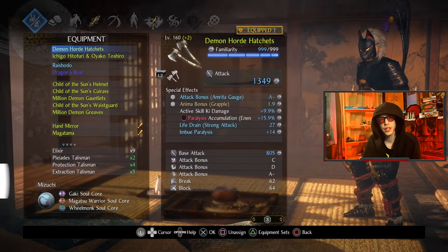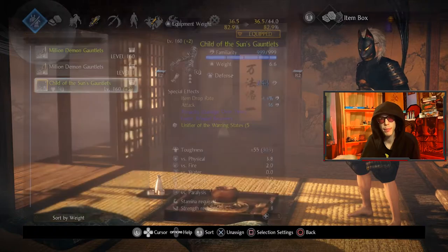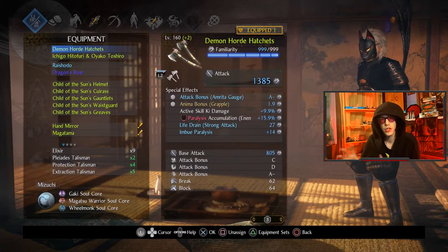The last and final change: weapons now show the attack that they gain, including attack from other items. So if you have anything that gives a straight-up attack bonus, it will show up in your weapon's stat number. But it doesn't include damage bonus things from sets and other effects, so just be aware of that.